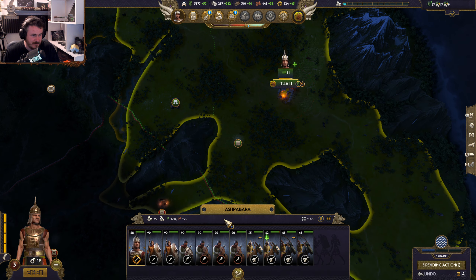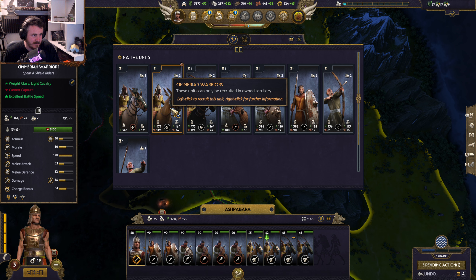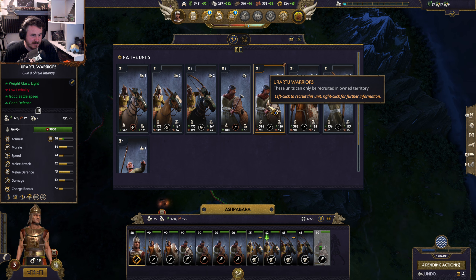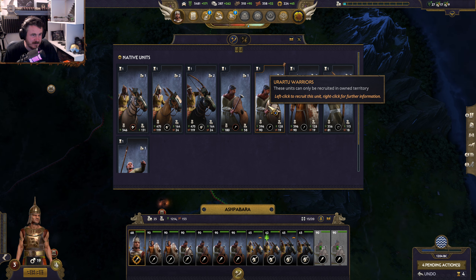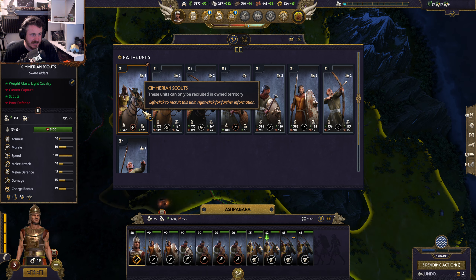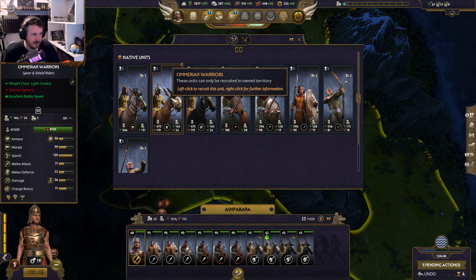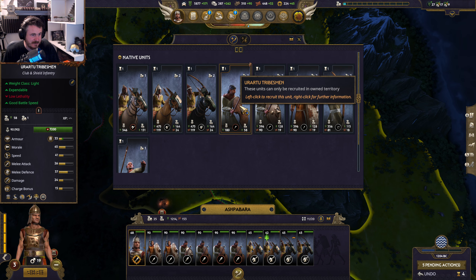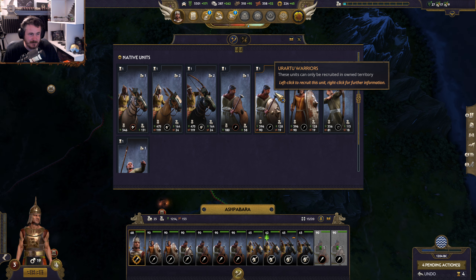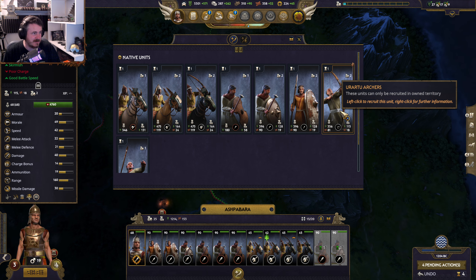We must stand together — I see comrades with vision. Let's get on up to these guys. Cavalry is quite expensive in bronze — that's the problem. There you go, it's a nice mixture. They're not bad actually, these archers.